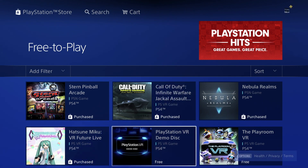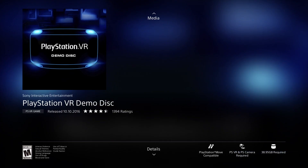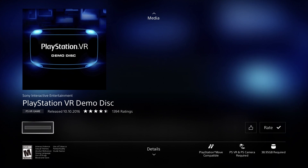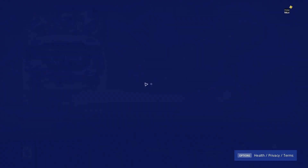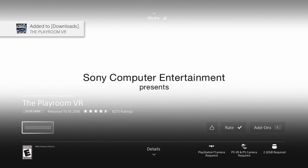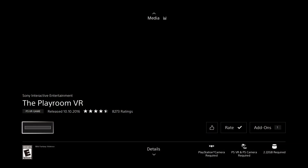We have PlayStation VR Demo Disc — as you may have noticed there's several discs: one, two, three. This one's 38 gigs, so get ready to download each one; they are kind of big and will take up space. We also have another VR game — let's press Download. That's 2.22 gigs, so it will be quite faster than others.